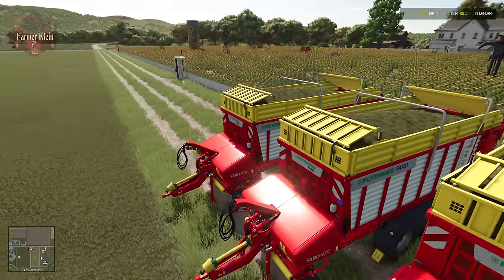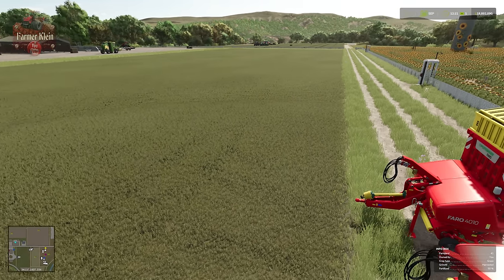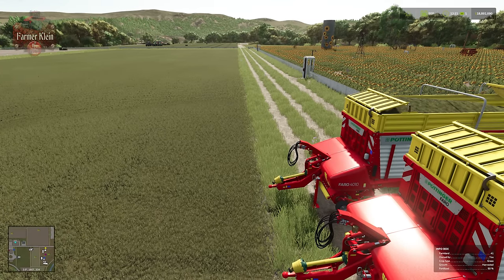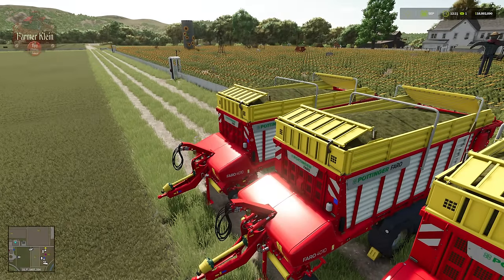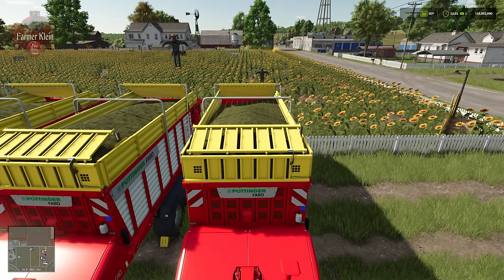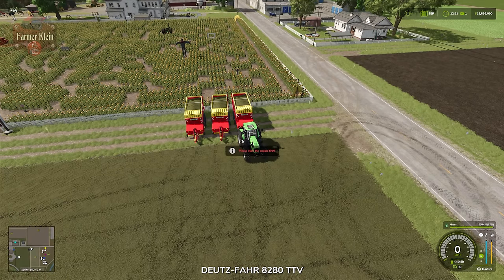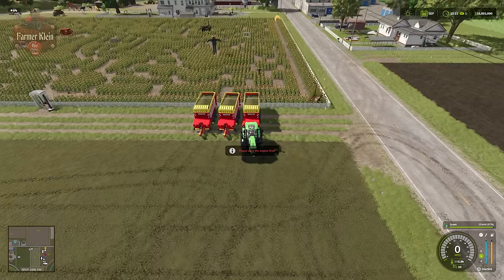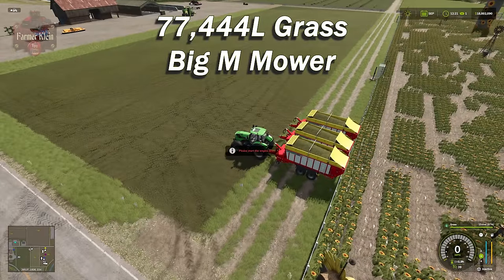Part one is done. We have mowed the field with the Big M and collected all the grass off the field. We did our very best to only get the actual field grass, not the map grass. And what do we end up with? Two full Pottinger Faro forage wagons — they hold 26,000 liters apiece — and the third one very nearly full at 25,444 liters. That comes out to a total of 77,444 liters for Field 41 grass mowed with the Big M.